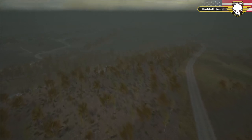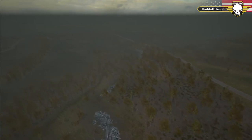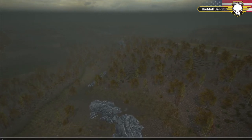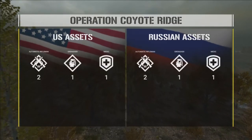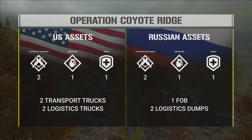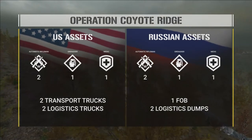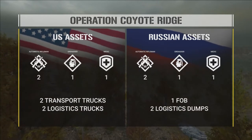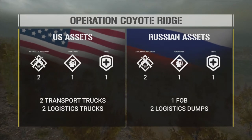It's a nice little ridge line. Let's go over the operation real quick. The US are going to have two automatic riflemen, a grenadier, and a medic. They get two transport trucks and two logistics trucks — strictly for transportation. They will not be utilizing any supplies within the logistics trucks.